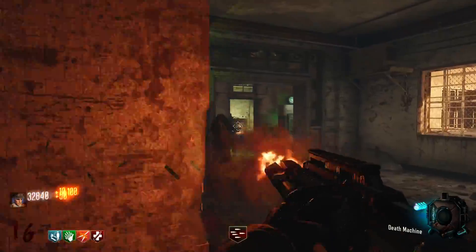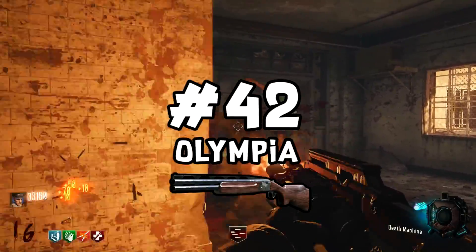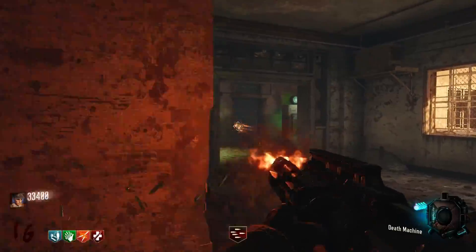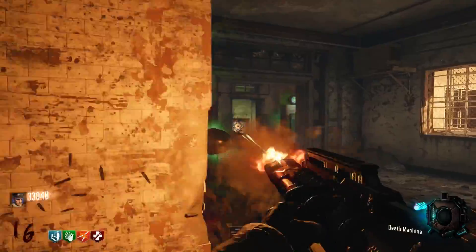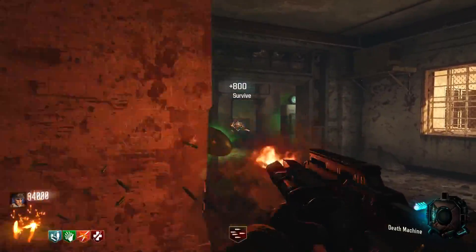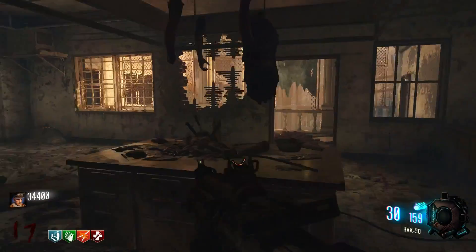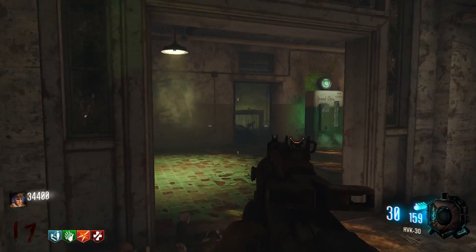One gun you knew was going to be low on this list is the Olympia, and it's really not the worst thing in the world Pack-a-Punched. The thing is, it's a starting room weapon and a shotgun — I don't know why you would use it, because if you're in the starting room and going to buy a gun, why buy a shotgun that gives you no points in the early rounds? By the time you have points, you're probably hitting the box anyway. So the Olympia is one of those weird guns no one really uses.